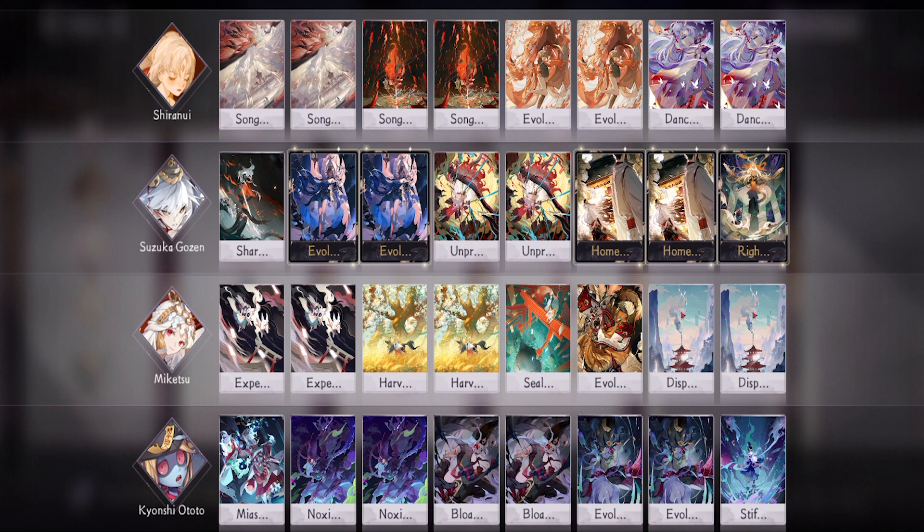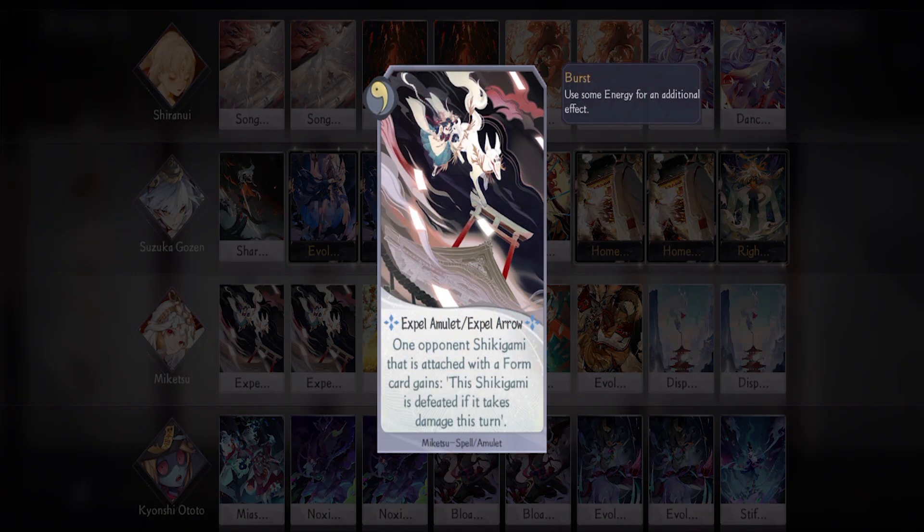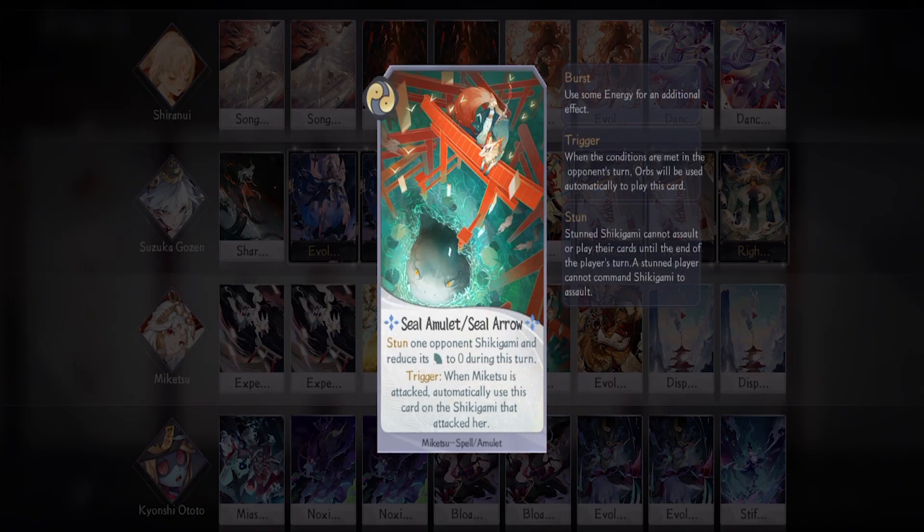Next is Miketsu. If you don't have Suzuka Gozen's SSR, she actually has the cheaper option that does a similar thing. She also acts as disruption for the opponent by removing their shikigami's powerful form. I'm bringing two Expel Arrow to remove your opponent's powerful form, for draw power and charge build-up.